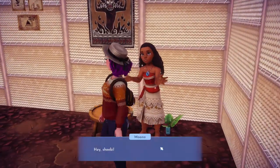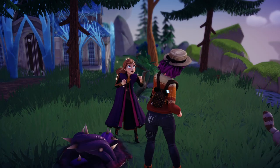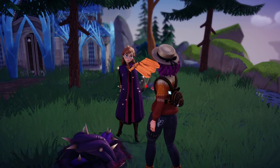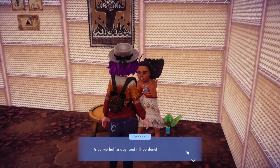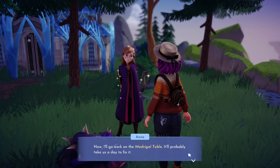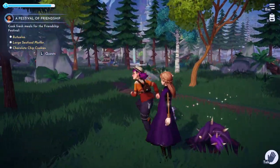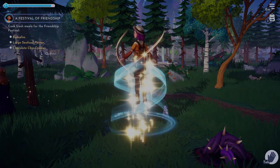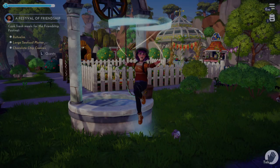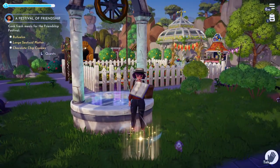Once you have all four pieces, bring them back to Mirabelle and then you'll need to get some help — find Anna and Moana and talk to both of them. This part of the quest is time-gated for what I believe to be 24 hours. During Moana's dialogue she says her part will take half a day, and Anna says it'll probably take a day. Our part is to make three foods for the friendship fest: bunuelios, large seafood platter, and chocolate chip cookies. You do have to cook these fresh, and if you don't have the recipes, Anna will give you the recipe books.